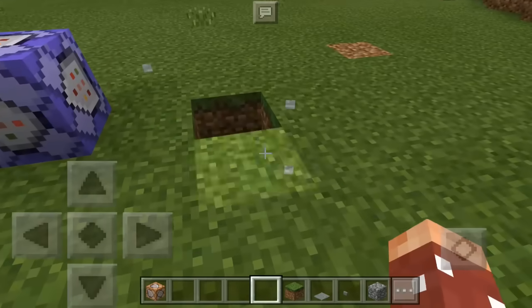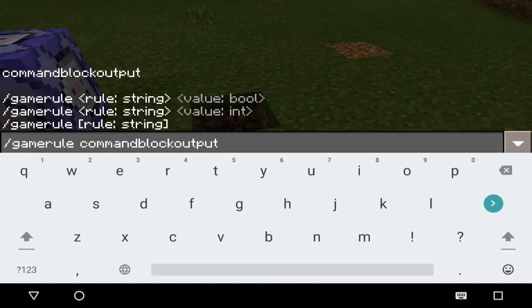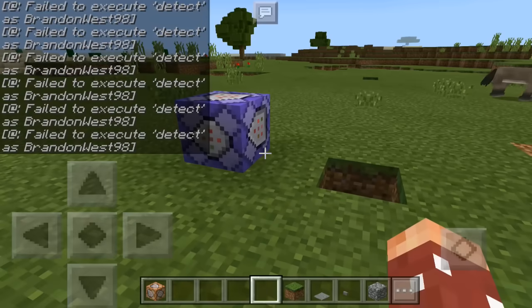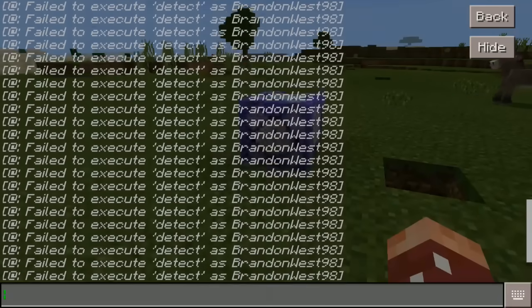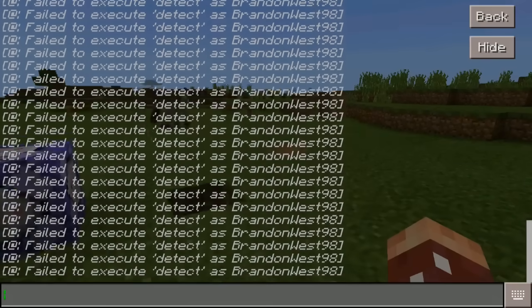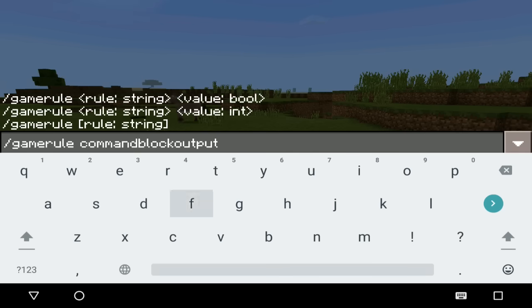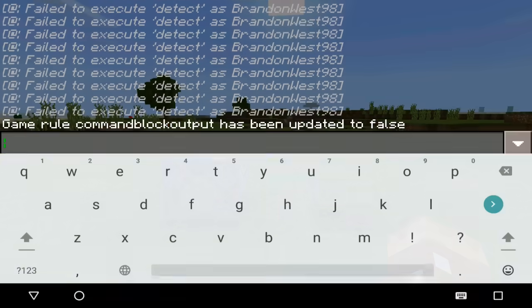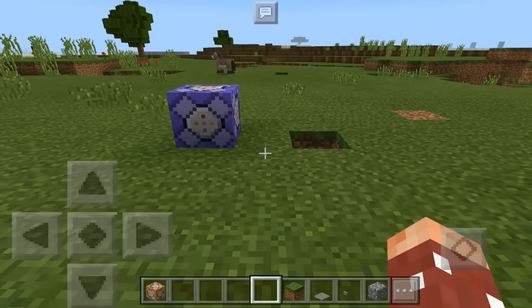First, I'm going to run the command: `gamerule commandblockoutput true`. What this does is when a command is running, the output gets put in the chat. So if you have a command block set to TP to certain coordinates, it'll show up in the chat. As you can see it says 'fail to execute detect as brandon west 98' — it's detecting me every single tick. If you turn it off with `gamerule commandblockoutput false`, it completely stops that wall of text. I highly recommend setting that to false if you use this version.